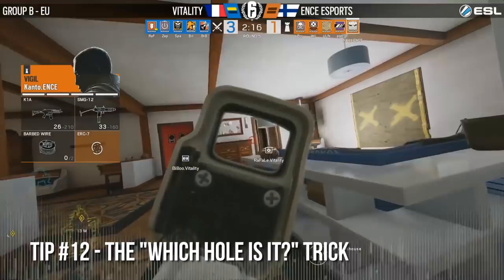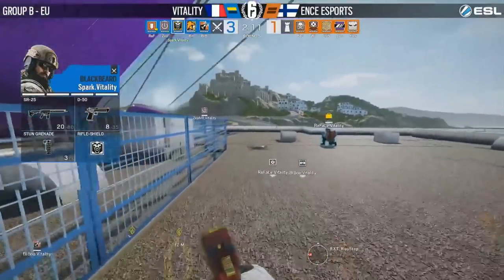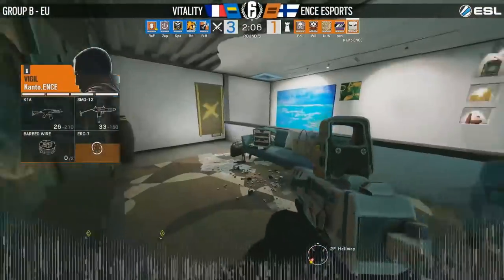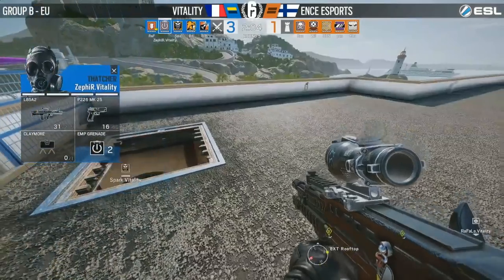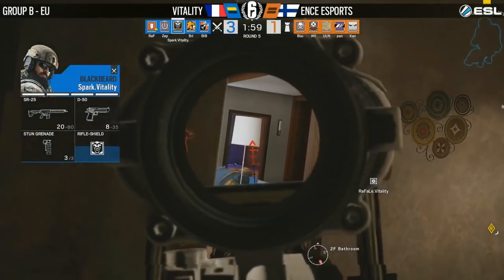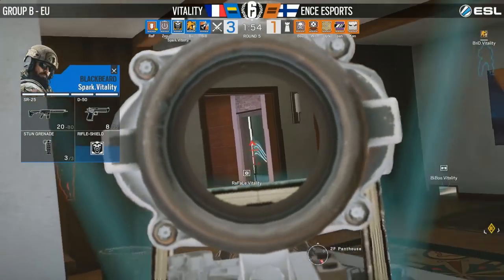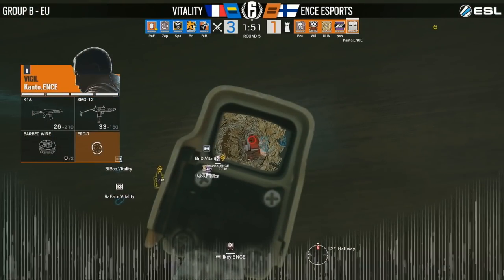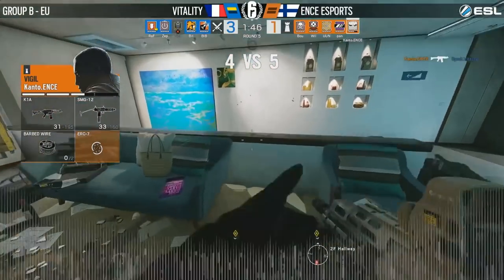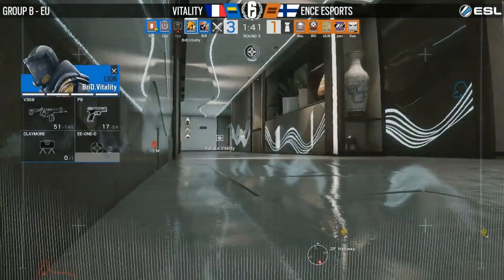A maneuver from Vitality will happen again and because of that they're going to go downstairs and hope their luck has changed. If it does not change then Vitality goes to match point and ENCE is put in a very bad position on that razor's edge of losing the entire matchup. Kantor Aketty establishes a nice angle and tries to fight this Blackbeard. He's giving away his position by meleeing quite a lot of walls, but miraculously wins it — too many holes for Spark to check, and body shots are enough at that range.